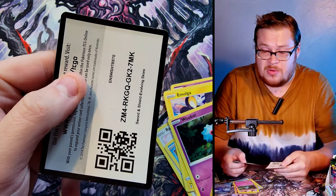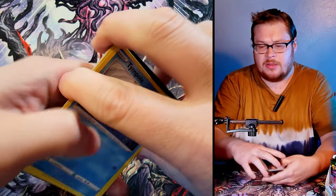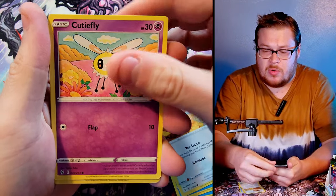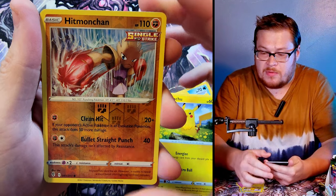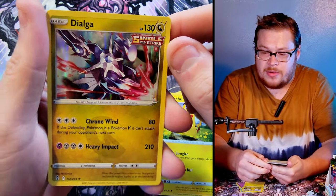Next pack, we got Tirtouga on the front with a Psyduck — classic Psyduck, and a Cutiefly. Skipping to the reverse, it's a Hitmonchan — a very nice Hitmonchan reverse. Behind it we've got Dalgata as our holo, very nice, very cool card. Let's go!